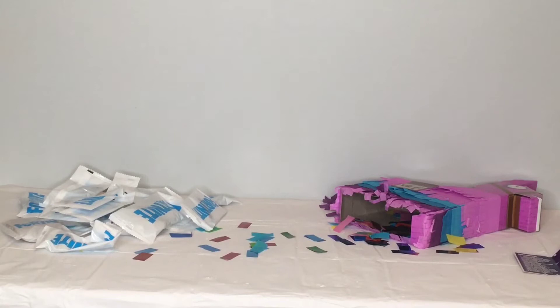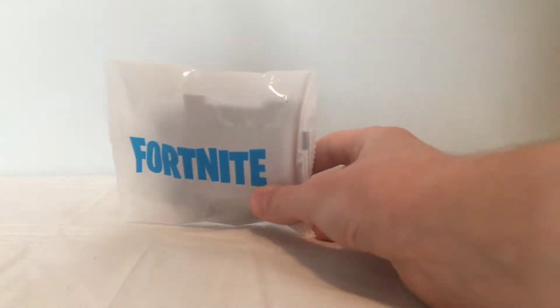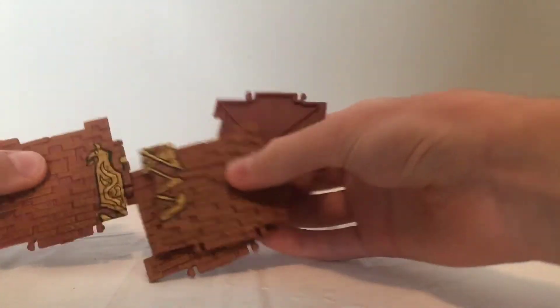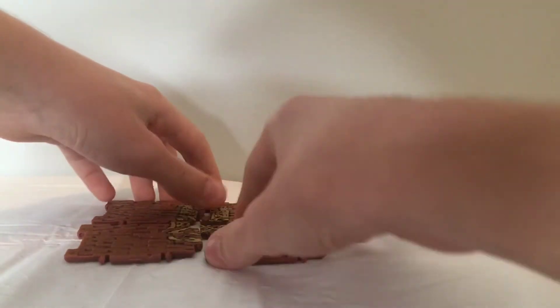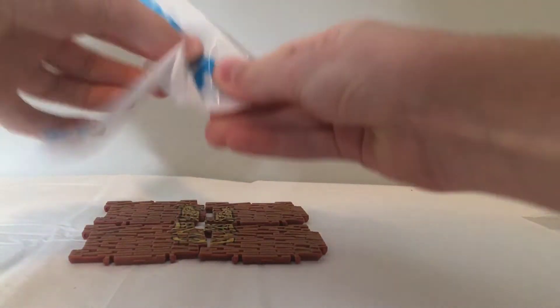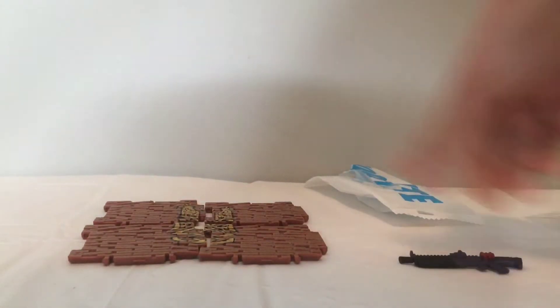Now that we've successfully murdered this Llama, it's time to look at all of his goodies. I'm just going to try and go as rapid-fire fast as possible. Let's start with this bag — we have a spray that looks to be a Viking symbol, so that is really cool. And then our next bag is none other than an Epic Heavy Shotgun, so that is really cool.